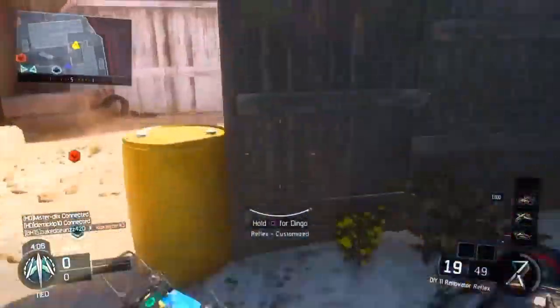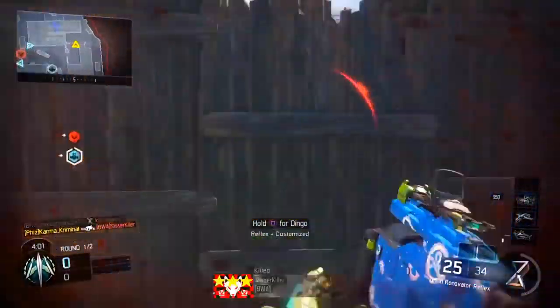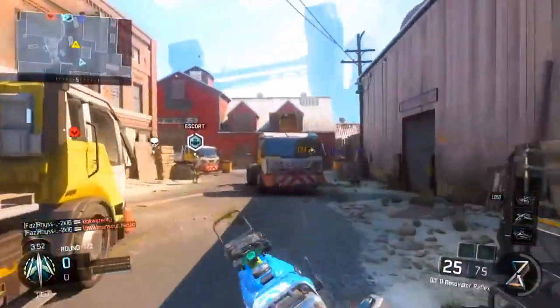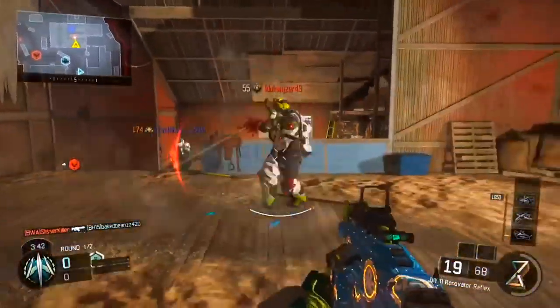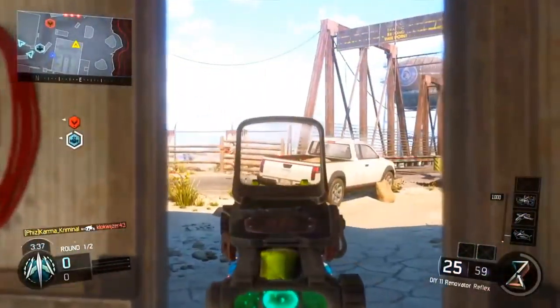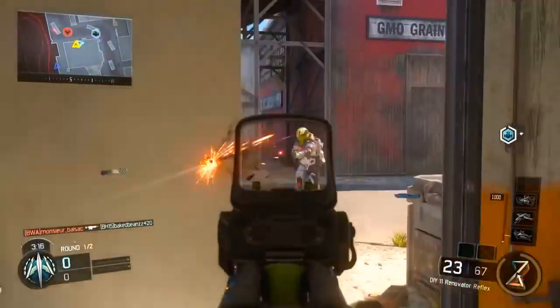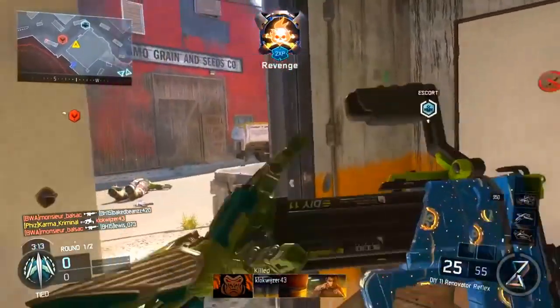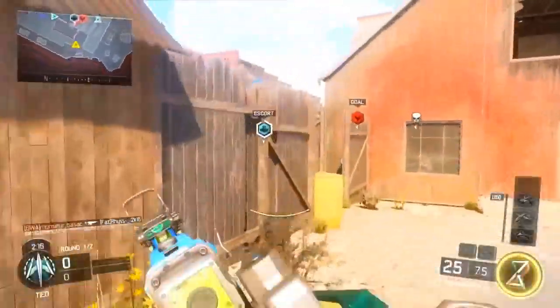At the start here you're seeing gameplay with the nail gun — it's called the DIY 11 Renovator and it's a new SMG. Honestly it looks super solid. It's a very high damage, low rate of fire SMG with 25 rounds in the mag, a pretty quick reload, and it's very quick to kill. It looks like a solid weapon in terms of damage, though if you get shot first the slow rate of fire makes it hard to recover. But if you're the first on target you're usually going to do pretty well.